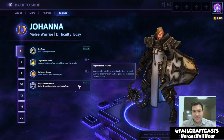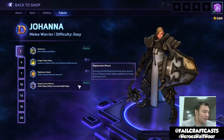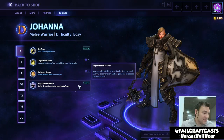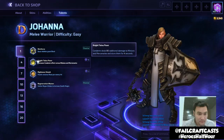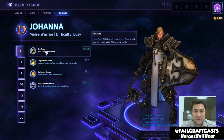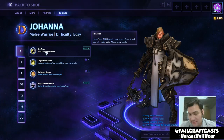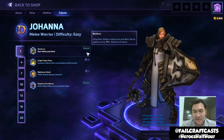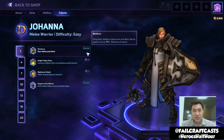Talents are effectively a skill tree system that let you upgrade and direct your hero to be played in various different play styles as you level up from 1 to 20 as a team. Reinforce: using basic abilities reduces the next basic attack against you by 50%, maximum 2 stacks — a passive that makes you even more tanky, reducing basic attack damage the more you use abilities.